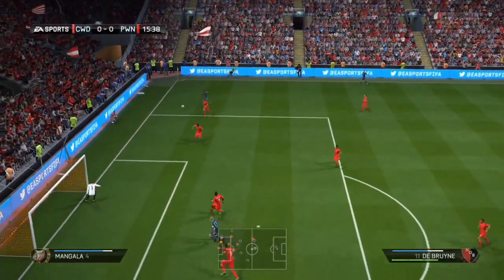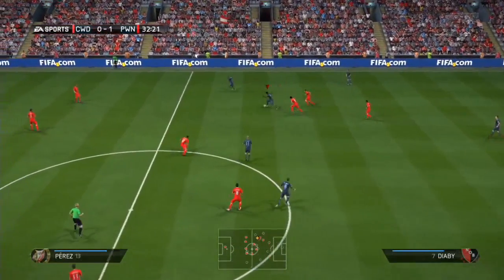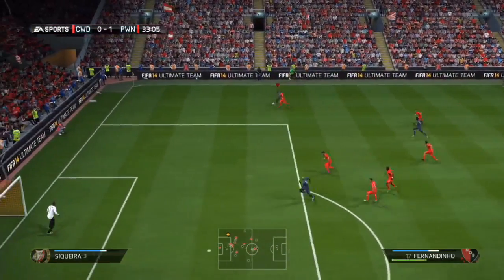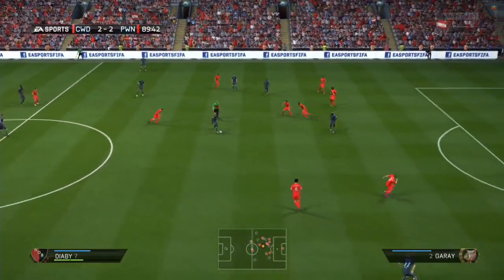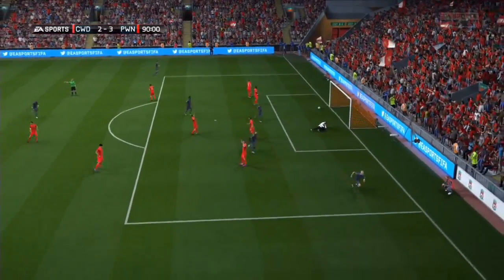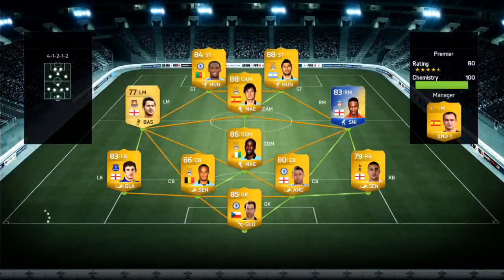N'Zonzi — I'd never really used him before but for the price you can pick him up for, he's like having a Bastian Schweinsteiger. He's faster than Schweinsteiger and maybe doesn't have the best stats on card, but he's still outstanding. He's got the pace, the dribbling — he's just a fantastic overall CDM.